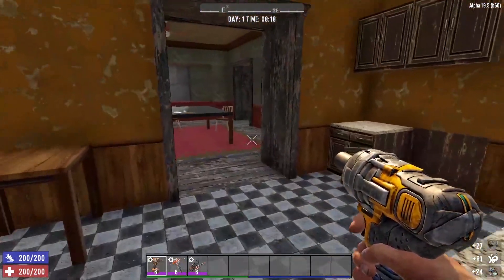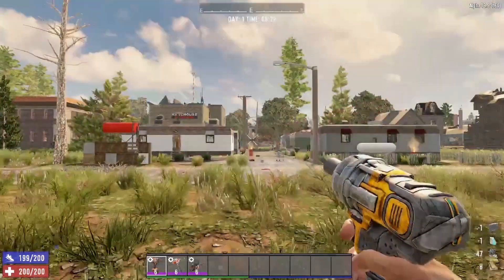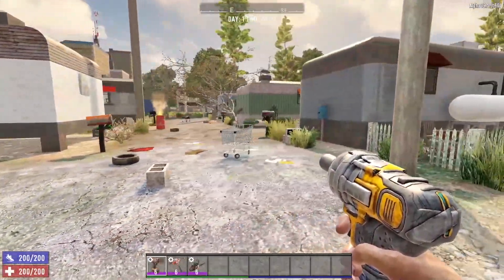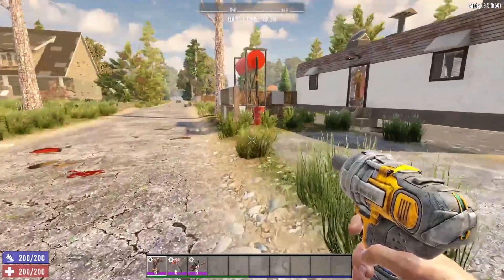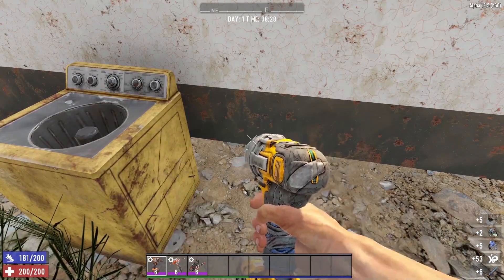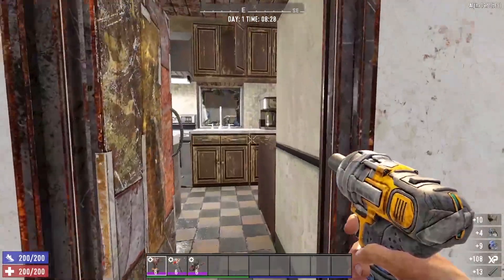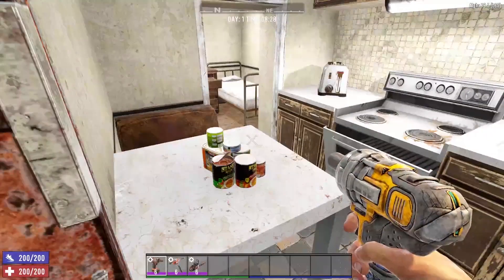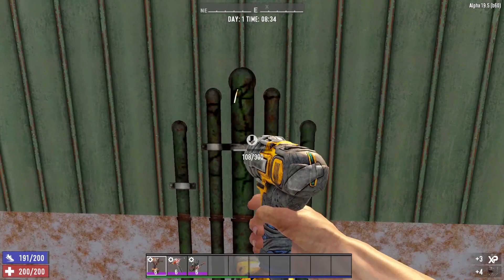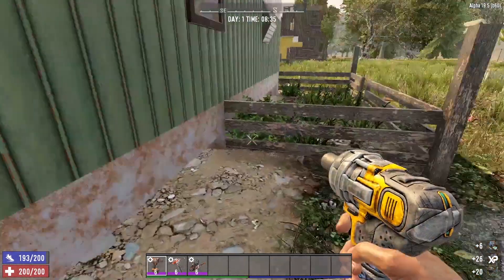Since kitchens can yield a lot of electrical parts, one of the better POIs to hit up is the trailer park. Every single one of these trailers has a kitchen, and those kitchens are stock full of appliances that you can break down. Also, on the outside of the trailers you will find washers and dryers, electrical fuse boxes, air conditioning units, and plenty of electrical lights. You can also find these little green tubes here — breaking these down will yield electrical parts as well.